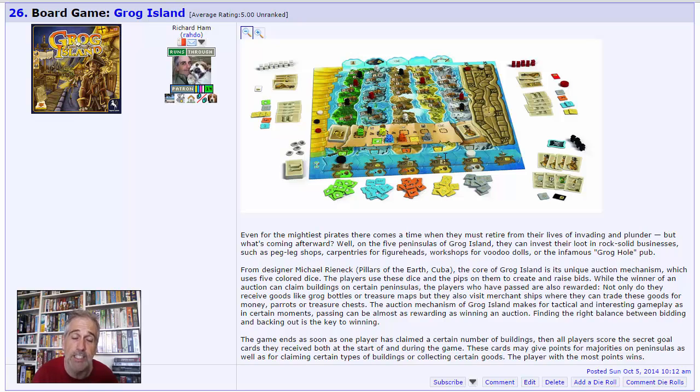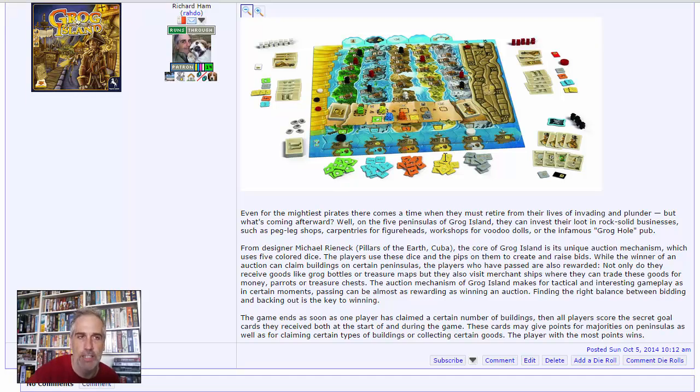I'm really intrigued by Grog Island because at its heart it's an auction game that uses dice as your bidding mechanisms. Jen and I are always looking for a cool non-traditional auction game for two players — when we find one that works well, we really fall in love with it. Grog Island has a non-standard auction, all about pirates trying to get the most grog after they've finished looting and plundering. I love that it's not about sailing and sinking each other — it's just hanging around having a good time back at port. Very excited about Grog Island.